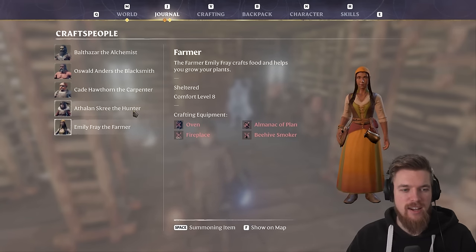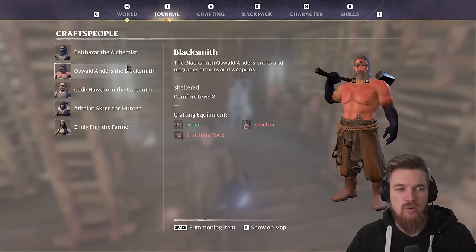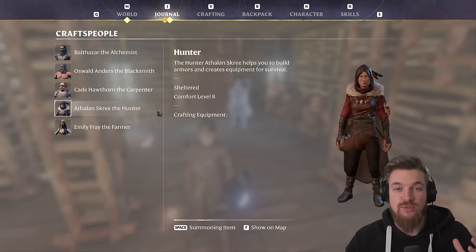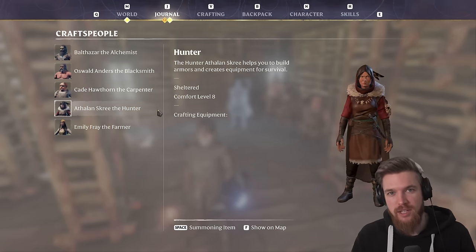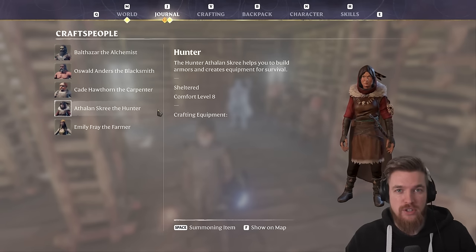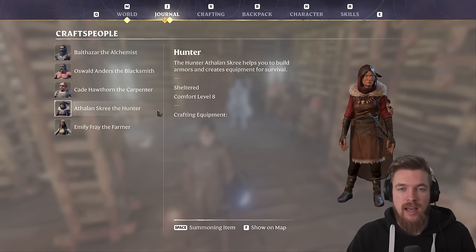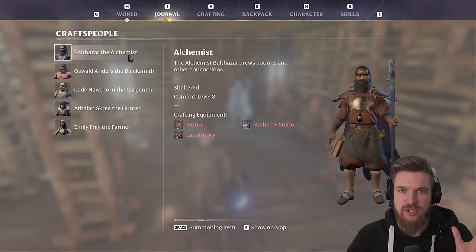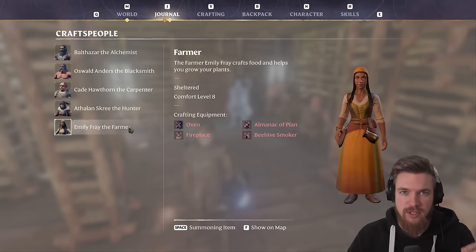Welcome back to Enshrouded. Today I'm going to be showing you guys how to get all of the different craftspeople and survivors in Enshrouded. It's really important to access these people as early as possible because they give you a bunch of quests that help with progression and also unlock lots of different crafting materials, gliders, armor, and bag space that you're going to find super useful on your adventures. They also give you a bunch of different side quests as well that can unlock some unique treasures.